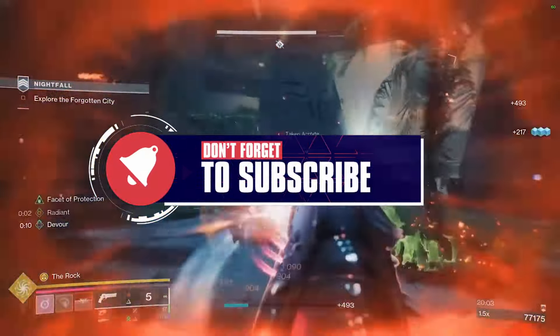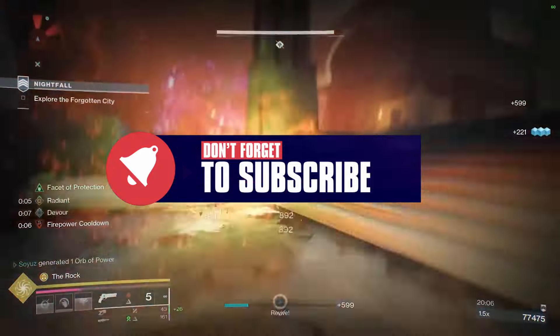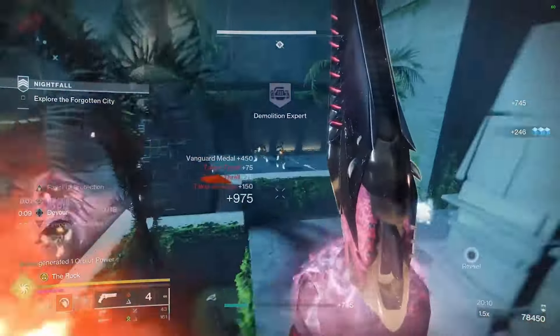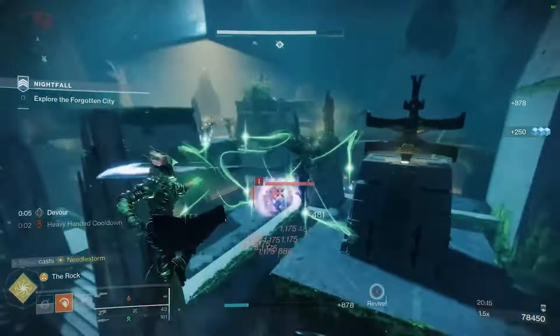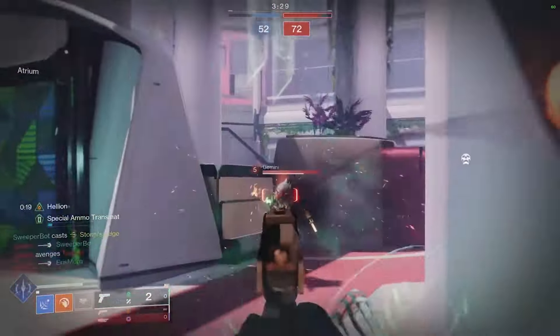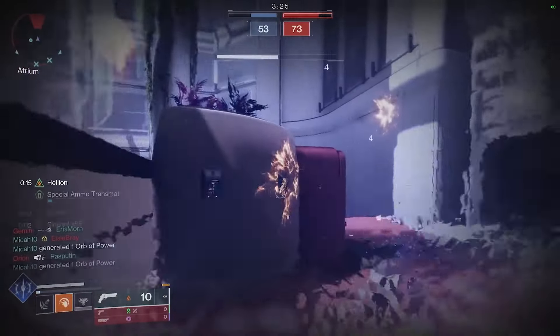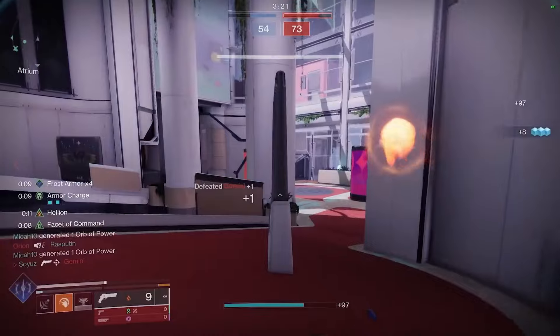Bungie said this morning they shared some amazing videos showcasing the Prismatic subclass coming with the Final Shape. I'll play those videos in the background now so you can check them out for yourself. We've got one for the Warlock, one for the Hunter, and one for the Titan. As you can see, you're not only going to have new aspects and fragments coming with Prismatic, but also new exotic class items.